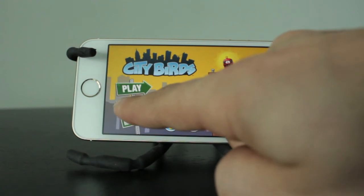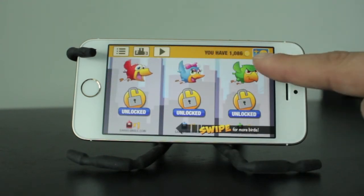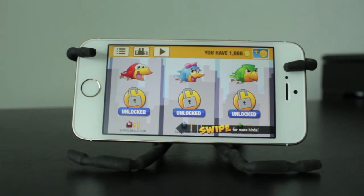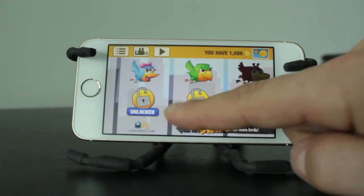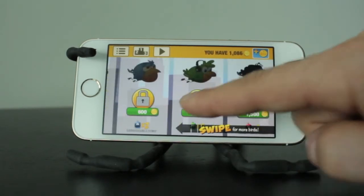Moving back to the main page, we'll select Unlock Birds. This is where you can unlock different types of birds that'll appear throughout your gameplay. By default you've got the main red, blue, and green bird, but if you swipe across here, there are quite a few other birds that all do different things.